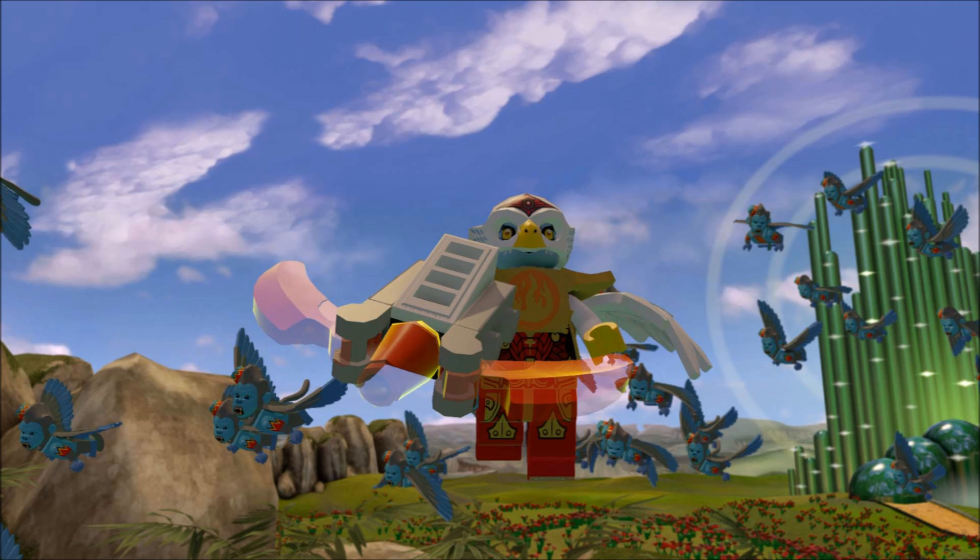Here we can see a quick screenshot of Eris from Lego Legends of Chima looking really cool with a weapon in her hand. We can also see the blue flying monkeys from the Wizard of Oz. The Wizard of Oz seems like a big part of the game — I think they've said it's one of the very first missions you play, and of course there's a big boss battle with the Wicked Witch.